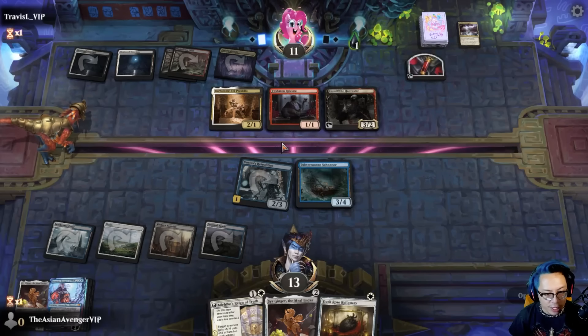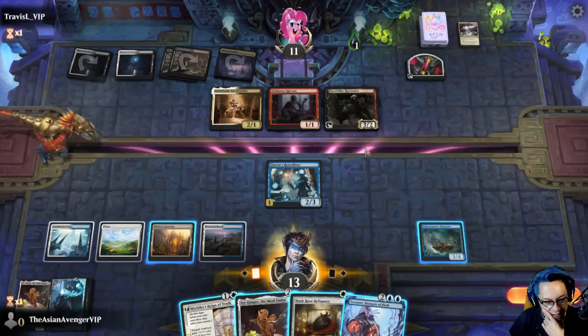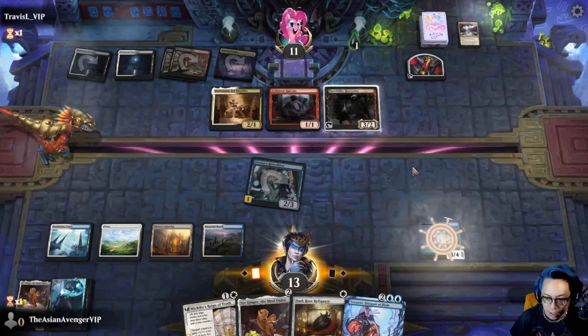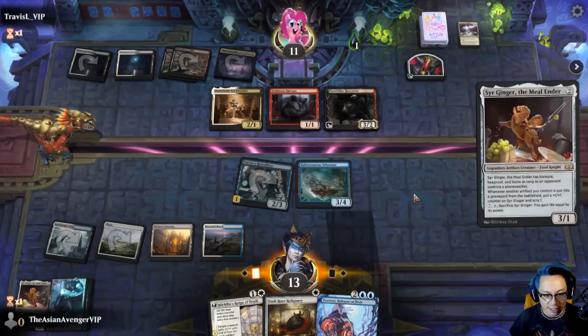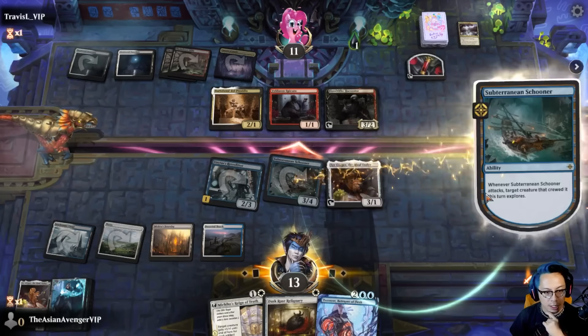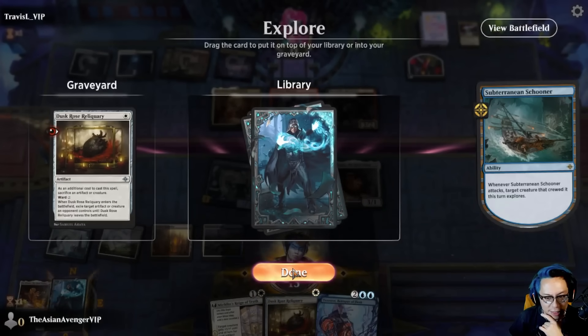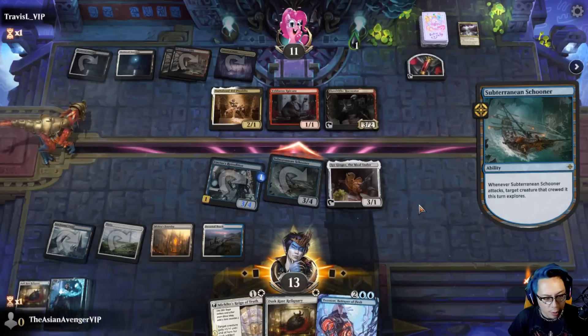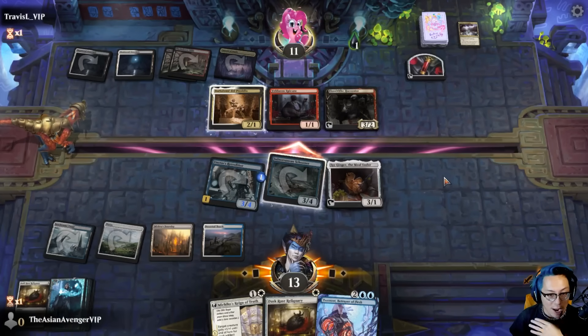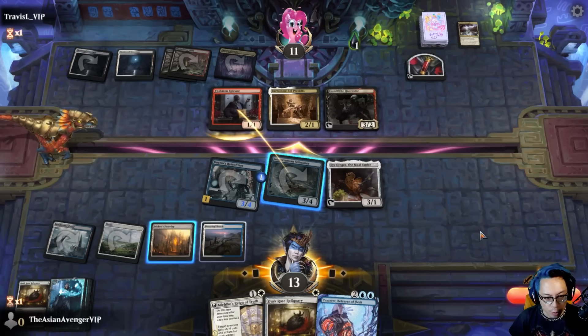That's 1-2-3-4. If I explore I get a swing in, then I can sack. Play Sir Ginger — if they want to block the Schooner, that's fine. I'll take that deal. I don't need this card — I'll throw that away because I want more aggression. If I can wipe their board entirely right now, that's amazing — they'd have to sack two creatures for this to matter.